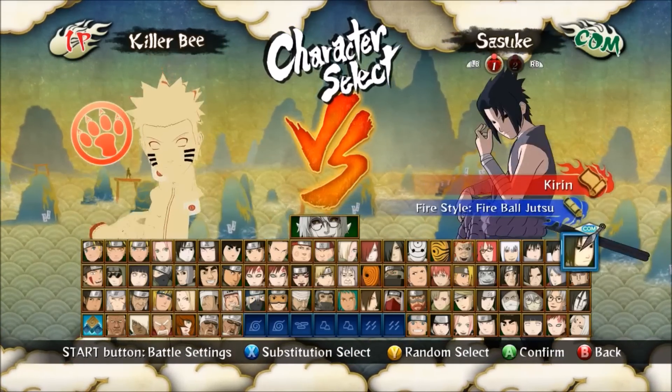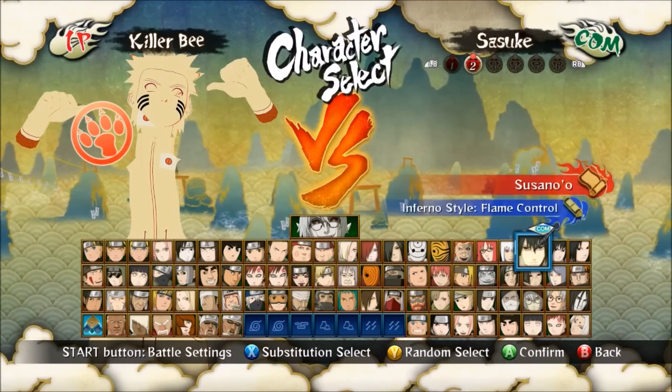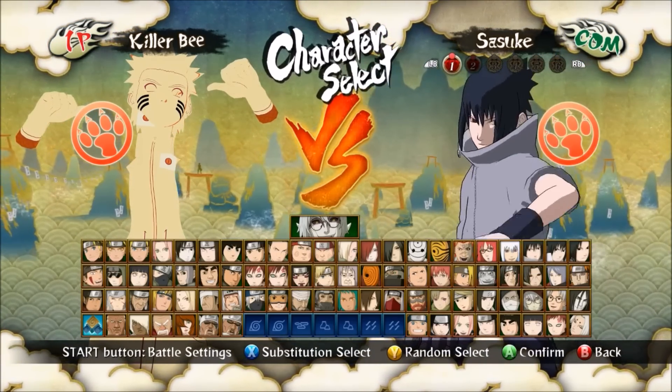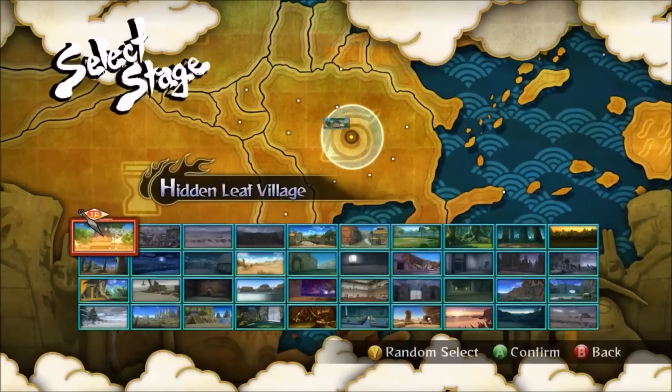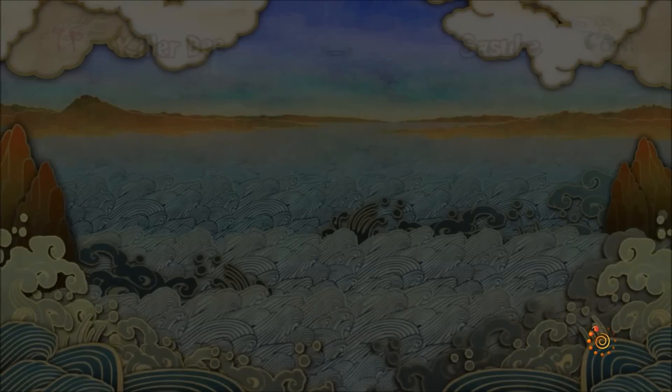I randomized the instincts, and I actually installed Sasuke as well, but Sasuke isn't working, so I'm just gonna go with this. It's gonna be the final valley, because these two need to have their final fight someday.